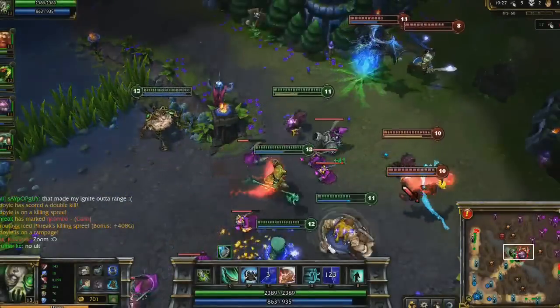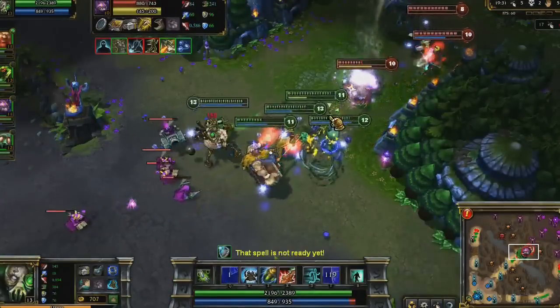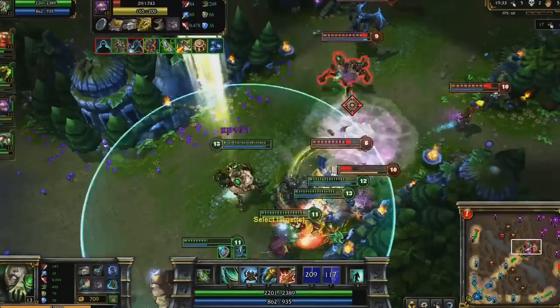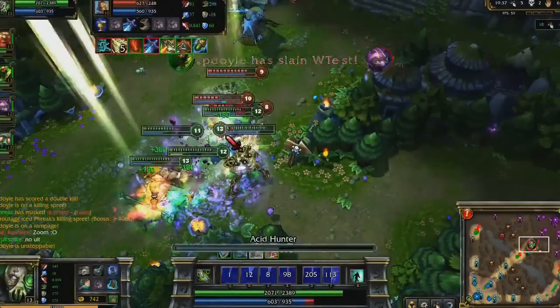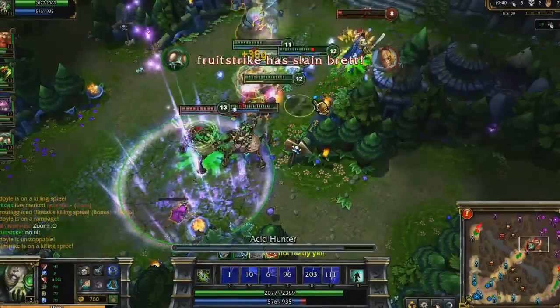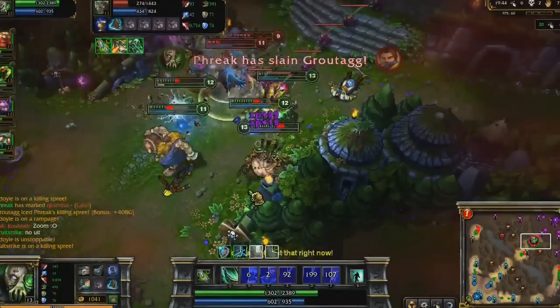As we start a teamfight in mid, I have one purpose: swap Ezreal into my team. I run up to him with Ghost and use Position Reverser. I pummel him with Corrosive Charge and Acid Hunter, while slowing him with Terror Capacitor and Phage. The rest of the fight is a cakewalk with their carries dead, and we score an Ace.